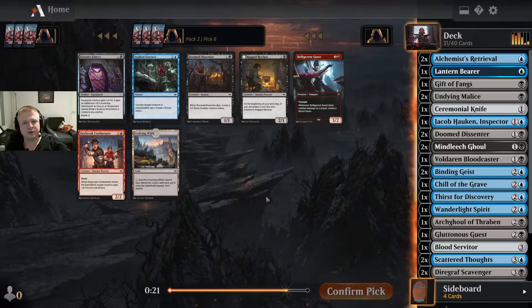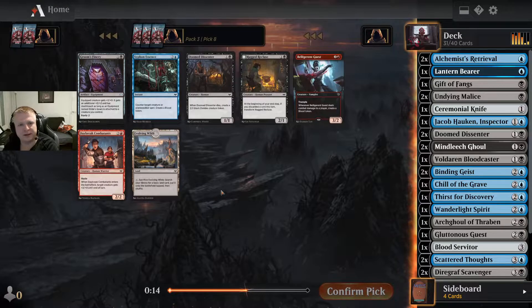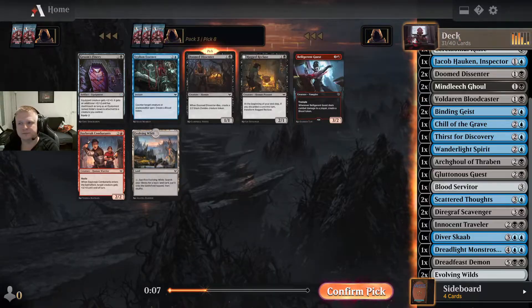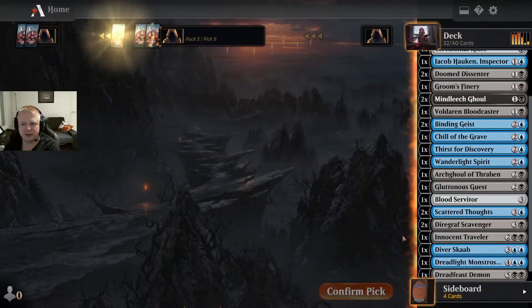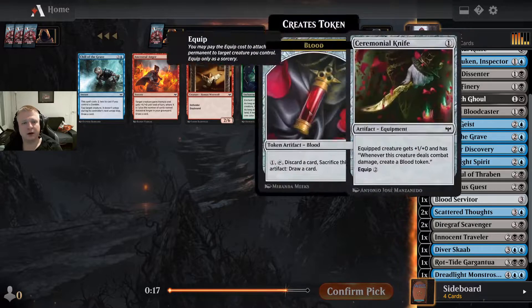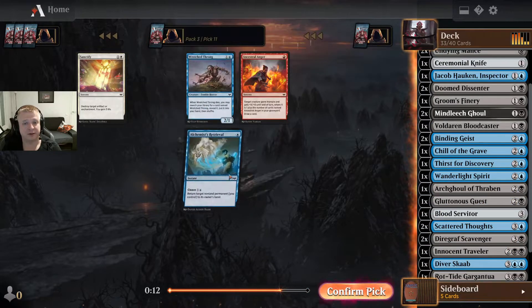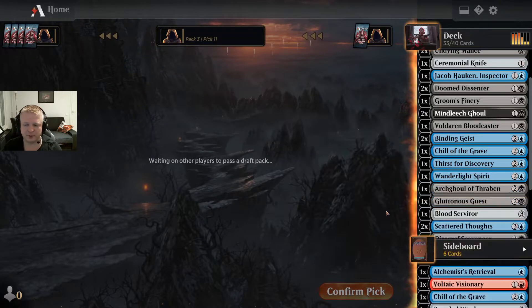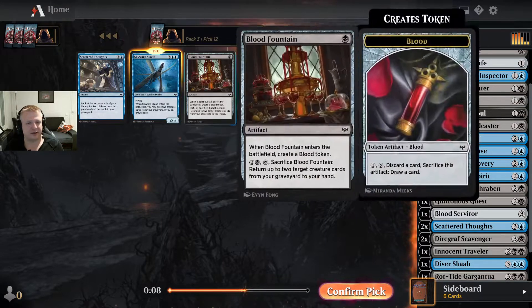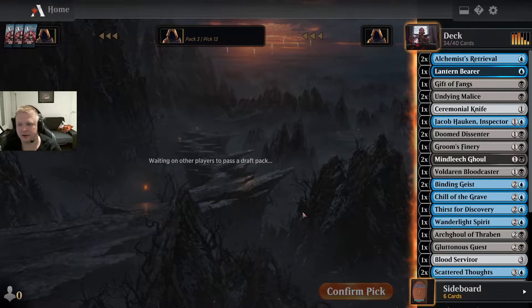There's Groom's Finery, another Doomed Dissenter, and Ragged Recluse. I don't have many ways to generate blood tokens, so maybe the Recluse isn't that good. There's another Evolving Waltz but I already have two. I'll take the equipment — not sure what I want for card control. I probably won't play two Chill of the Crevice. Let's just take the Divers Cup and decide the exact cards to play later.